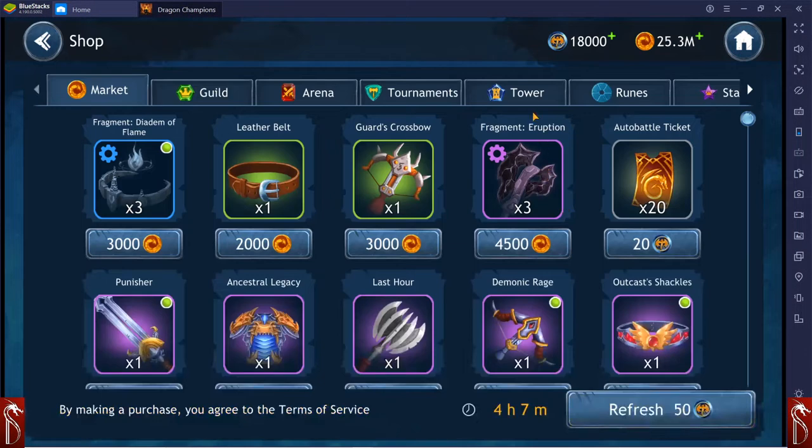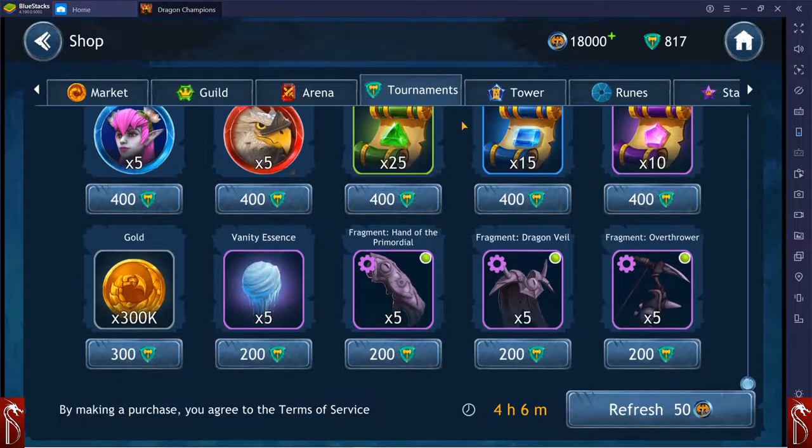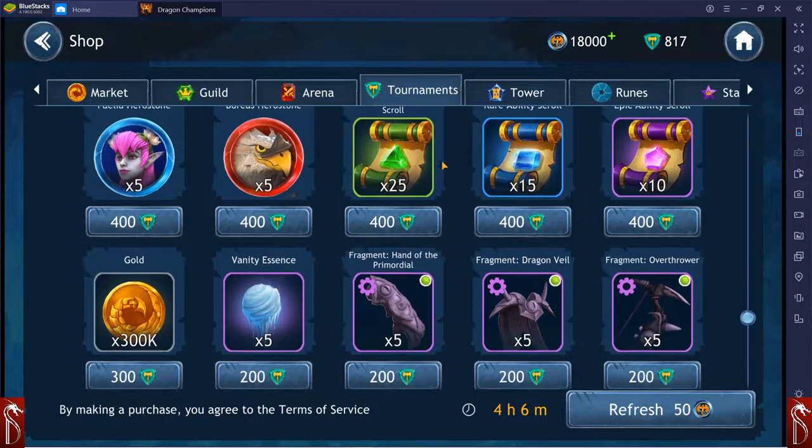They've added ability scrolls to tournaments, which is awesome. They also added a second character so we can farm a little bit better. We now have ability scrolls that we can purchase. So if you're not done farming your characters, you can get your ability scrolls through that window. You can also get gold and some of the higher-end items, which we've had for a while.